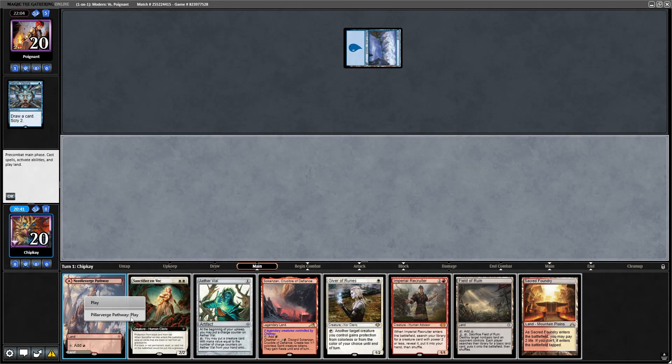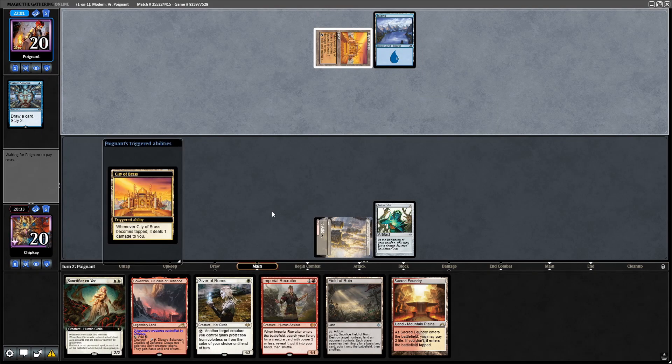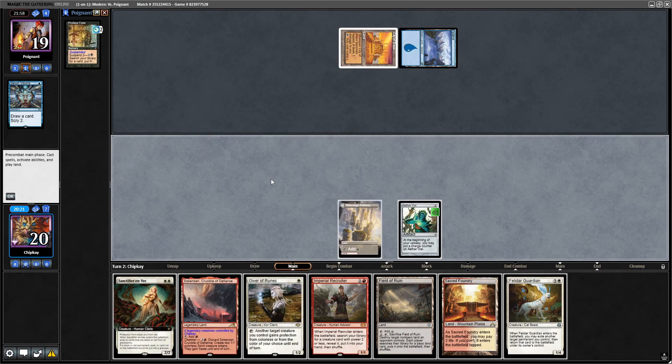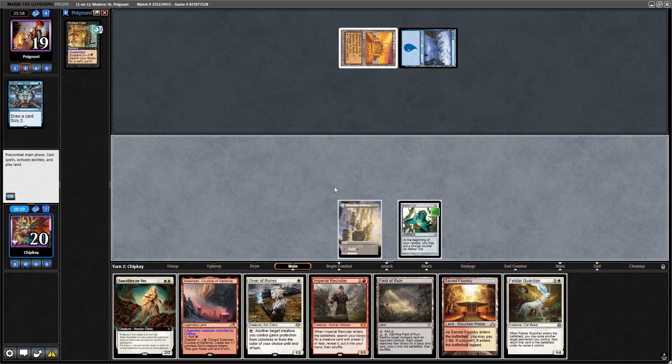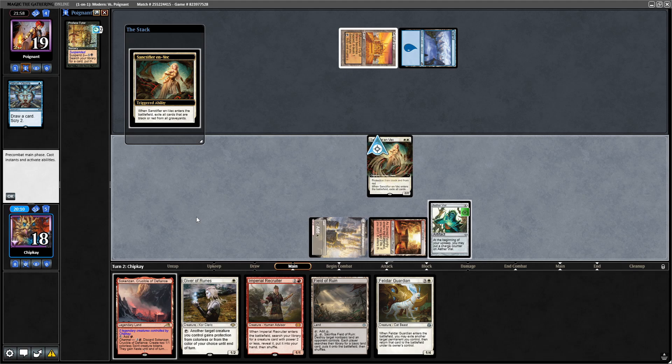We'll keep. Serum Visions from the opponent. Let's play Pillar Verge Pathway, Aether Vial. Pass the turn. City of Brass deals damage to them — Profane Tutor has been exiled. Aether Vial taken up. Felidar Guardian — okay, well we're close to a combo. Think we run out Sacred Foundry, pay two life. Sanctifier en-Vec. Pass the turn.